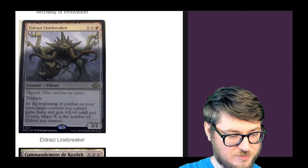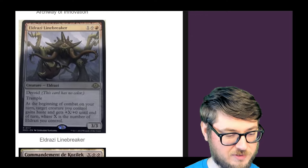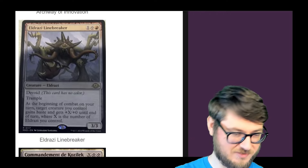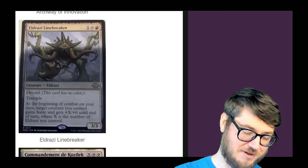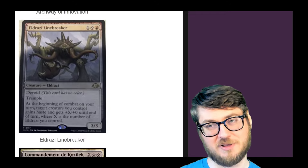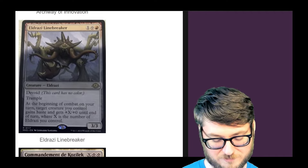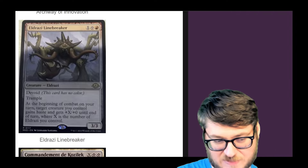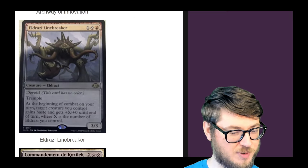Eldrazi Linebreaker — three mana, 3/3 with trample. At the beginning of combat on your turn, target creature you control gains haste and plus X plus 0 until end of turn, where X is the number of Eldrazi you control. It's a fair effect and efficiently costed. What I've experienced playing Eldrazi is that you do a whole lot of nothing in the beginning — you're just playing mana rocks — and then hopefully when you go empty-handed, you start ripping big payoffs off the top. These cheaper mid-range cards go nicely in the middle. But because it has red in its cost, it's going to be played in very niche decks, so it's a little bit of a bulk rare — it will be very cheap for people to afford.